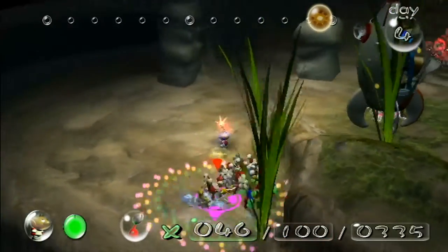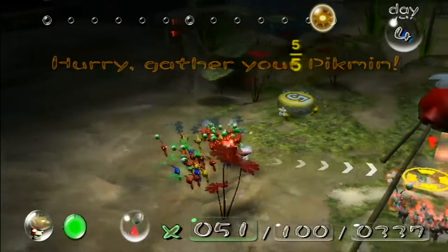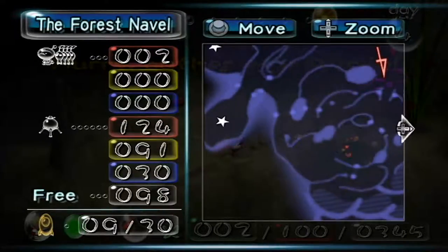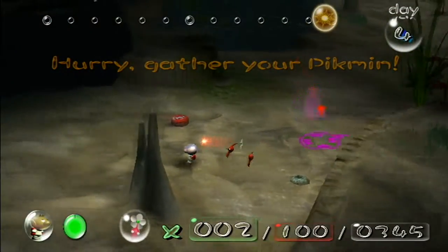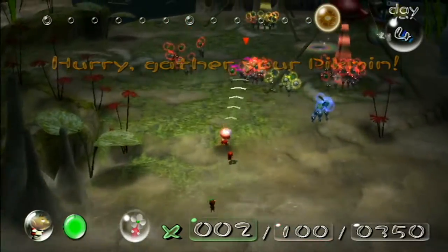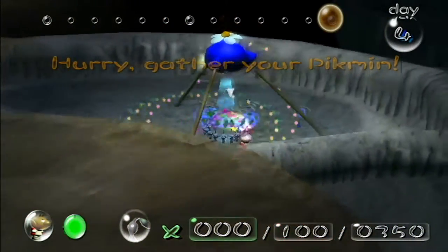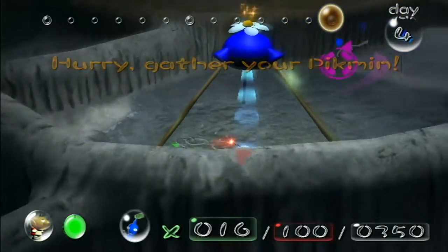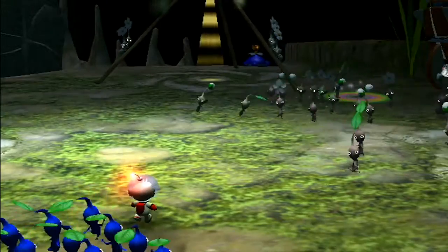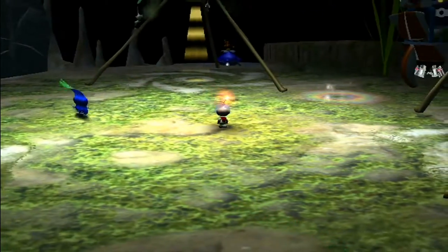It's almost sundown, so I need to kind of hurry up here. These guys need to hurry up too, otherwise they're gonna be in trouble. Those Blues under the Onion are gonna be fine. I'm gonna grab you guys just in case. Everyone should be safe. I'm gonna go grab those Blues under the Onion just in case, but I'm pretty sure they're fine because they're under the Onion at sundown — they can just go into the Onion. I also want to pluck any Blue Pikmin over here. During the countdown you can't check your map, so that's kind of bad, but I think we're good.